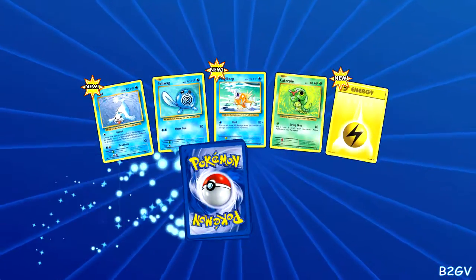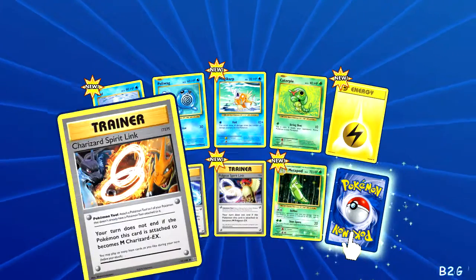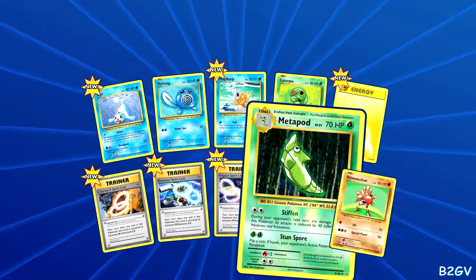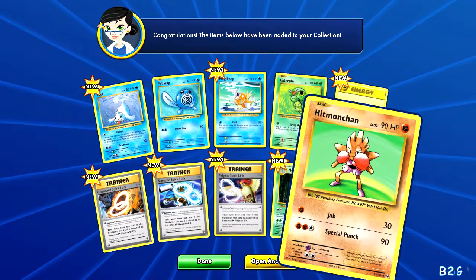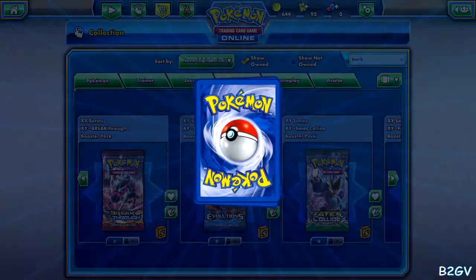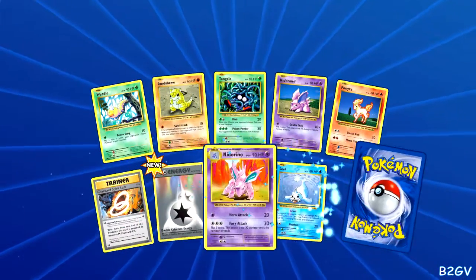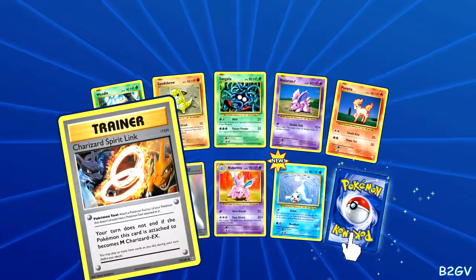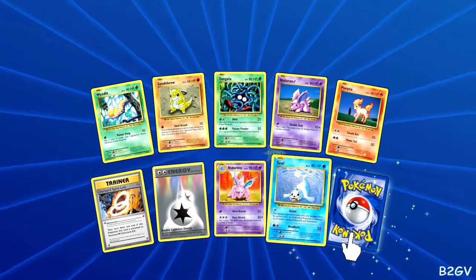Boom boom boom boom, what do we got? Got some more Spirit Links in here. And we got just a Hitmonchan, that's it. Let's go to the next one — see if you get something better than a Hitmonchan. A Double Energy, a nice-looking one. I might use that because it looks cool — the old-fashioned type Double Energy.